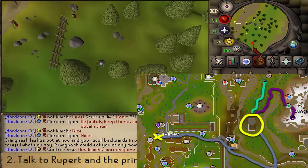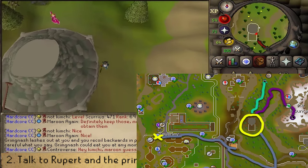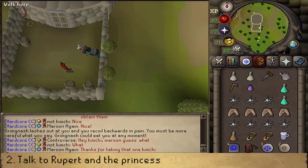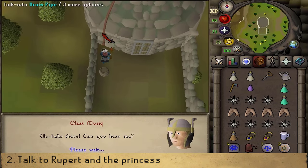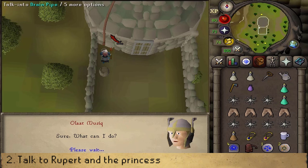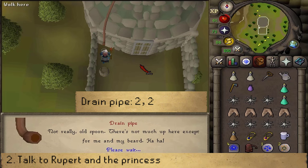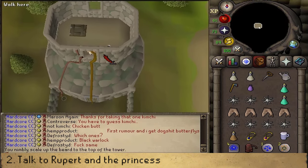Go a bit northwest to the tower. On the eastern side of the tower you'll find a crumbling wall — climb over it. Then in the northeast corner, talk into the drain pipe. Rupert will think he hears the voice of God, but you tell him you're just talking through a drain pipe. He will tell you that the princess is holding him hostage. Talk into the drain pipe once again and select option 2 twice — 'I could try to climb up, is there anything to help?' — and Rupert will let down his beard.